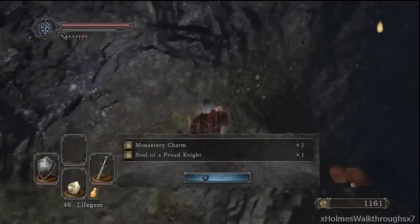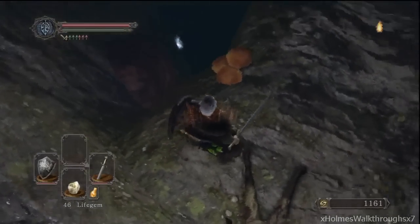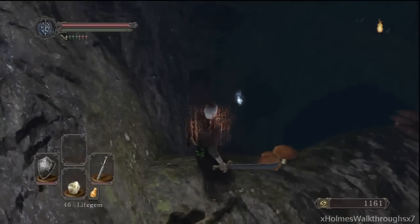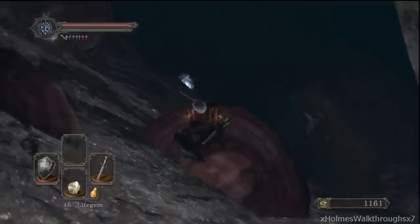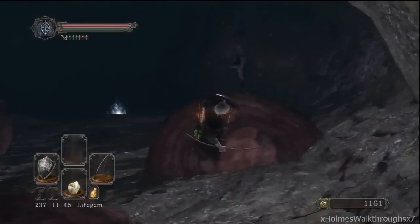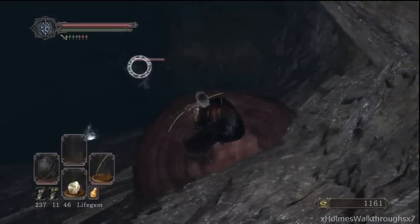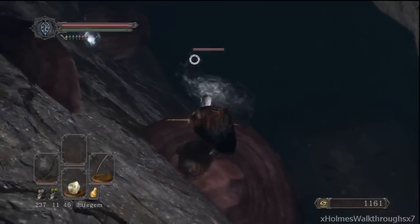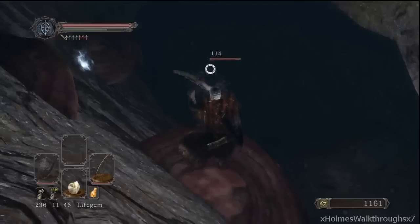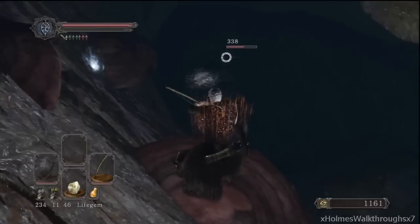Downstairs there's gonna be a guy with an axe — not really a spear, kind of like an axe. He can be a bit of a pain to fight in this area because there's water down there. If you get into the watery area it's gonna slow down your movement. So you can just cheese him with arrows if you like — he takes pretty decent damage from arrows.